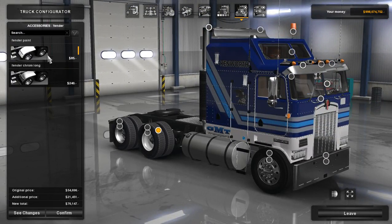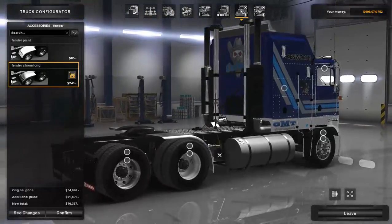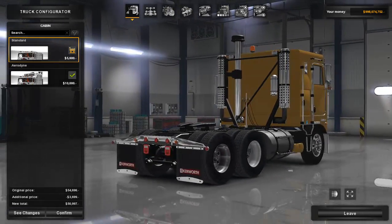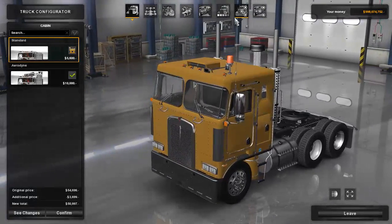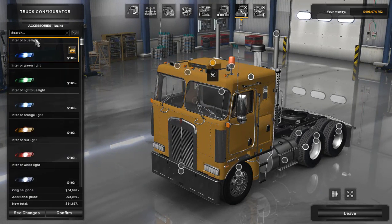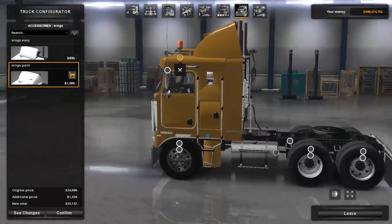We have fender options — fender paint, which is whatever color the truck is, and fender chrome, which actually looks very nice. Unfortunately you can't do anything with the back. I'll note that if you do the standard cab it will have a different back to it. Actually, I'm going with this one — I like the way it looks. For the wings we have wings chrome and wings paint, so you have those two to choose from.